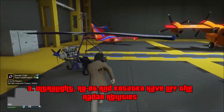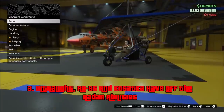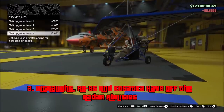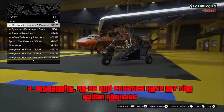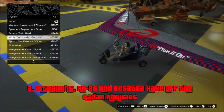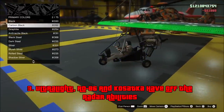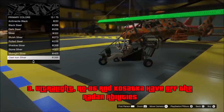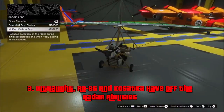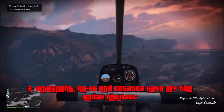Moving on to number 3, we have the Ultralight, the RO-86, and the Kasatka, all with off-the-radar abilities. Most people know about the Akula and the stealth helicopter having a stealth mode to go off the radar, but a lot of people don't know about these three vehicles. The Ultralight came out with the Smuggler's Run update in August 2017 and you can purchase it for $665,000, or for a trade price of $500,000 if you complete three air freight cargo missions.